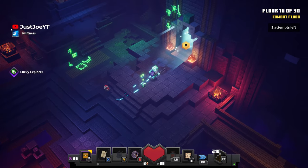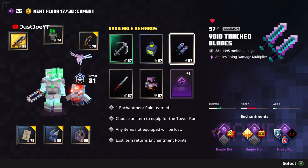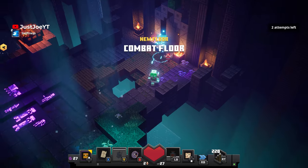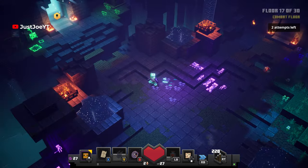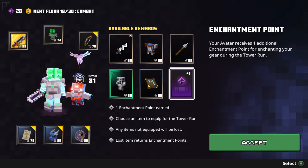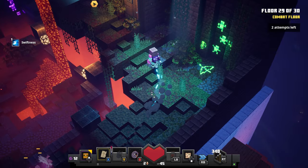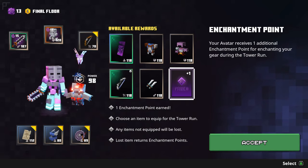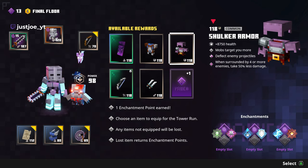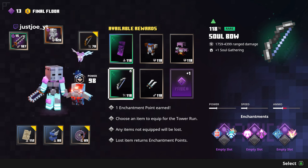You just want to make sure by the time you get to the last floor, you want good armour, a good weapon, and good enchantments. So coming up to the last floor, this is my current loadout. This is what I'll be fighting the boss with.